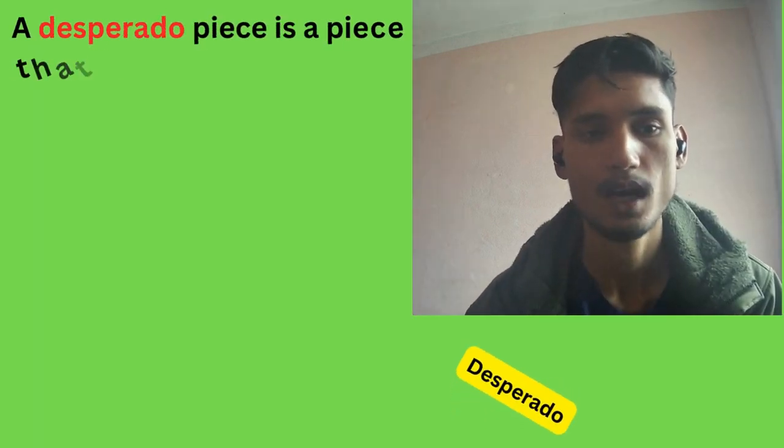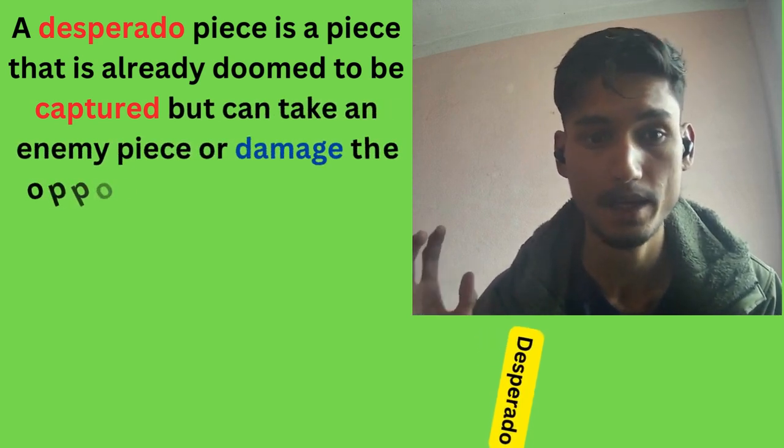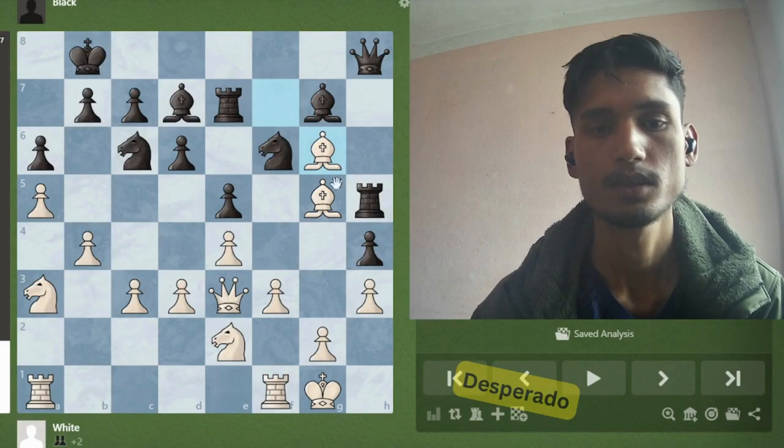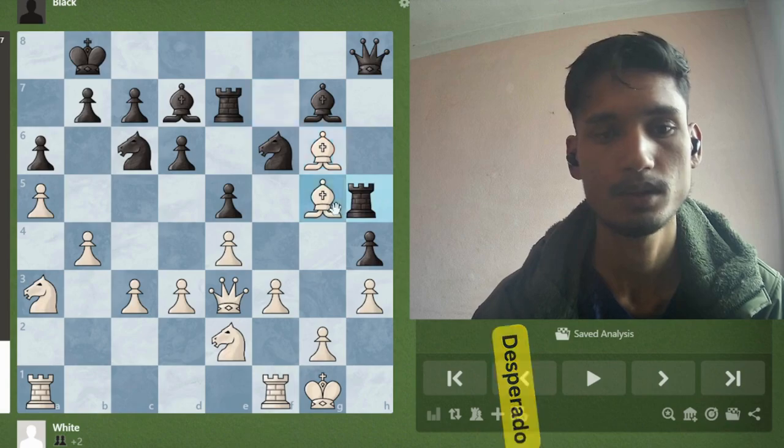Desperado. A desperado piece is a piece that is already doomed to be captured, but can take an enemy piece or damage the opponent's position before being captured. In this position, the rook is completely trapped, so it might take the bishop on g5.